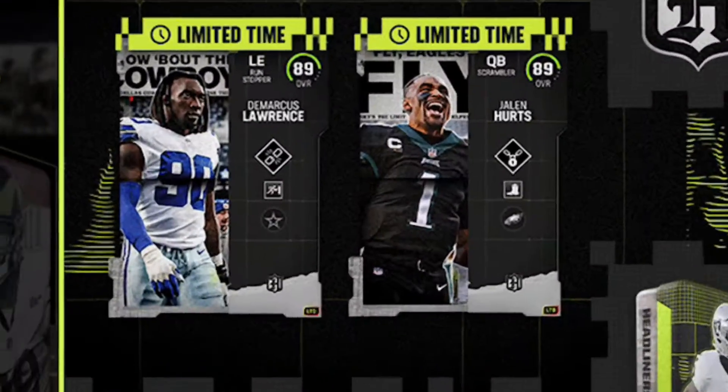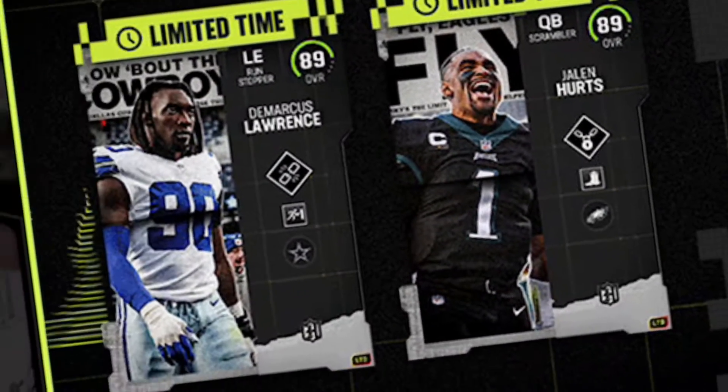It's officially launch date for Madden 23 and EA dropped new Headliners in the game — DeMarcus Lawrence and an 89 overall Jalen Hurts. Both these cards look pretty good overall, but let's go check out some of the stats real quick.